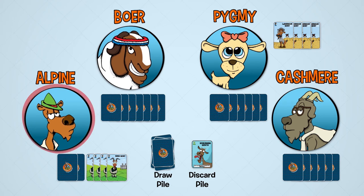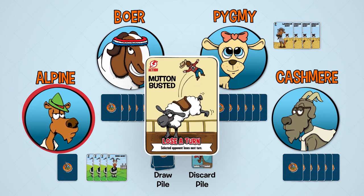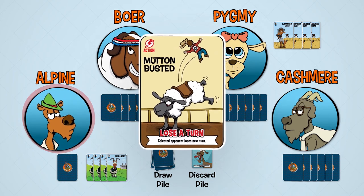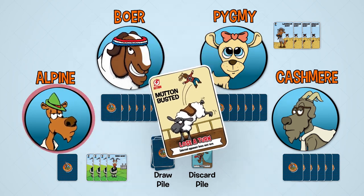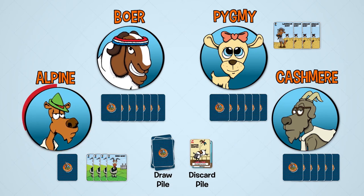After drawing a card from the draw pile, it is Alpine's turn to play an action. Fearing retaliation from Kashmir, he announces that Kashmir has been mutton busted, causing Kashmir to lose his next turn. Alpine places his action card in the discard pile and ends his turn.